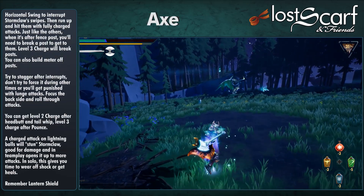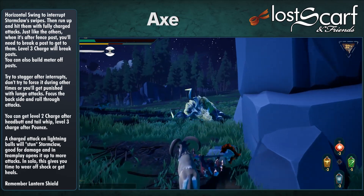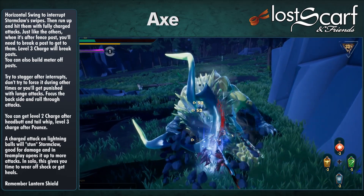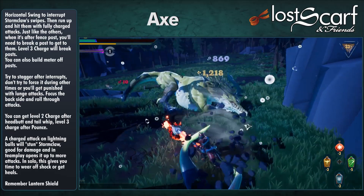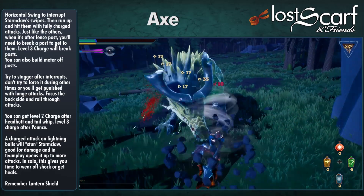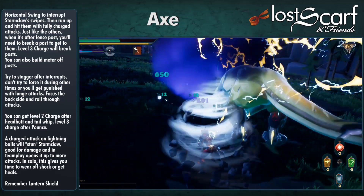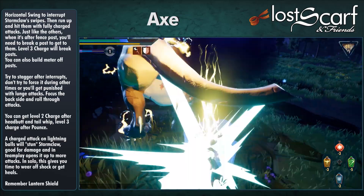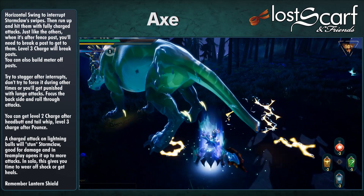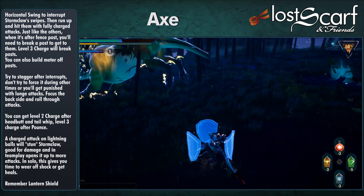Fighting Stormclaw with the Axe: the horizontal swing is the best and safest way to interrupt. When it runs at you at the start, hit it and knock it over, then beat it up and get staggers and charges on your Axe. Like the others, it goes over the fence on the fence post swipe. You can break the fence post, but you'll need a level three charge. Good news: hitting fence posts builds meter for your Axe. Go for staggers after interrupts — don't just hit it in the face, or you'll get hit with Lunges. Focus on the back, roll through attacks. You can usually get a level two charge after tailwhip and headbutt.